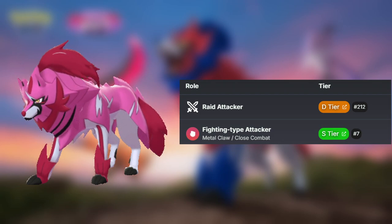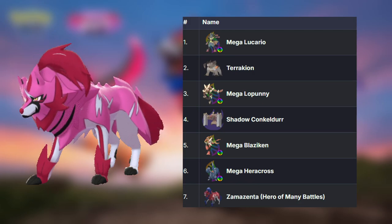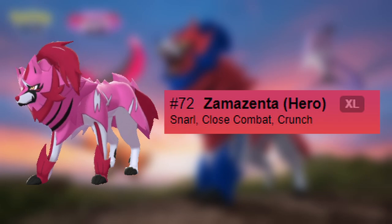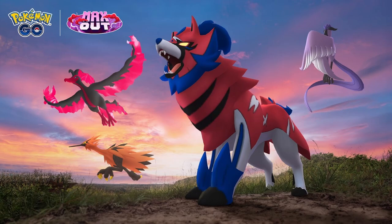While Zamazenta is a good fighting type, it faces competition from other fighting types like Mega Blaziken, which is available in the Tier 4 raid at the same time as Zamazenta. In PvE, Zamazenta's performance is considered mediocre, ranking at 72 in Master League.